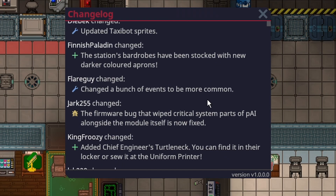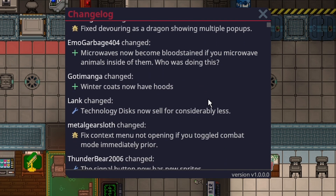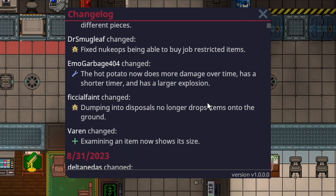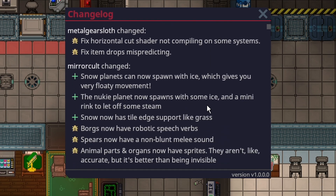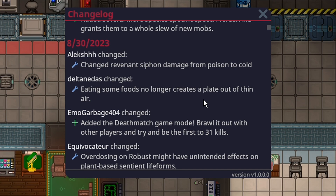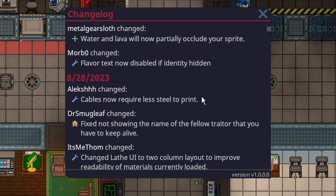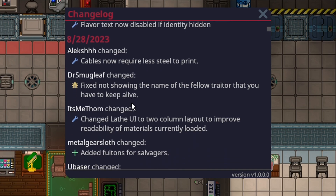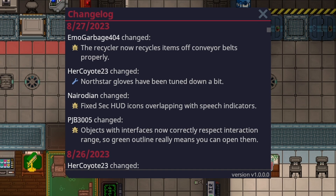The lathe UI was absolutely monumental — lathes were getting a lot of crafts and it was becoming cumbersome, especially things like the auto-lathe. Fultons are really awesome too; having to constantly run back and forth on salvage expeditions was tiring and forced you to only drag two items at a time. Deathmatch is cool for some no-roleplay fun between rounds when population is low. Being able to craft just a few cables rather than having to find stacks is really nice as well. Content's awesome, the new UI is awesome, quality of life is awesome. Thanks to our maintainers, contributors, spriters, and everyone else involved with keeping this great game up to date.